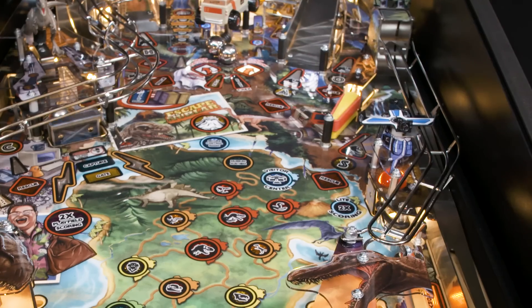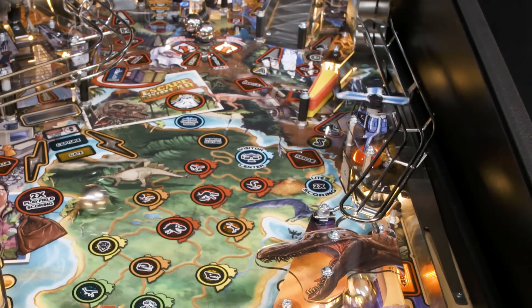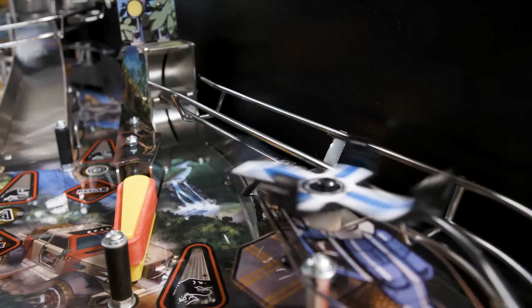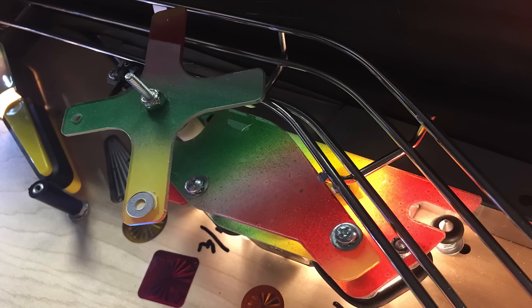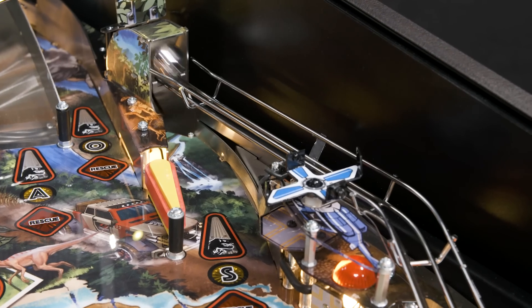We have a pretty unique shooter lane that feeds directly into a half-pipe ramp, so when you plunge it goes up to this ramp — and you can also shoot this ramp from the left flipper. I actually had a fidget spinner on my desk and was just playing with it one day and said this would be a cool toy. I had the ramp to do it on — a nice little straight path. It took many iterations but I think we finally got it.